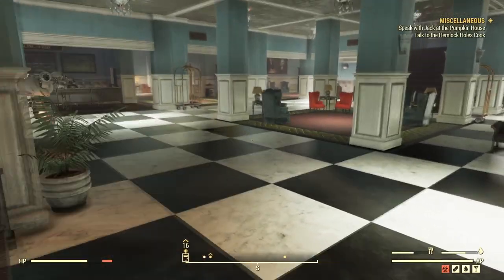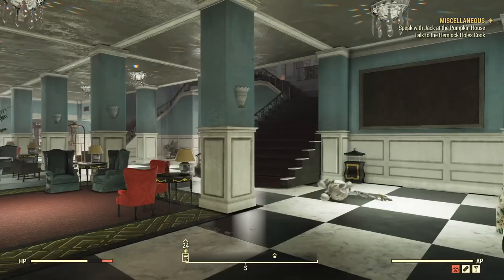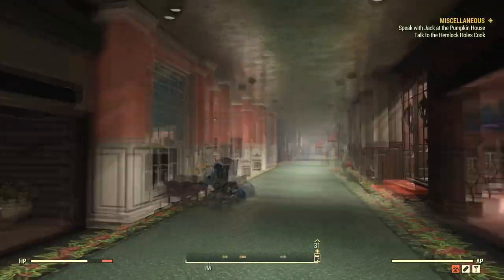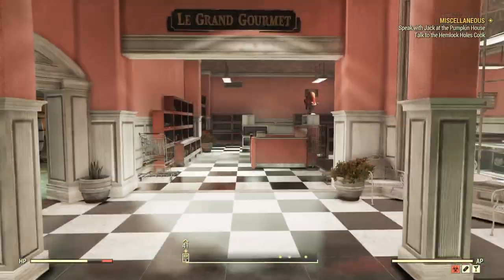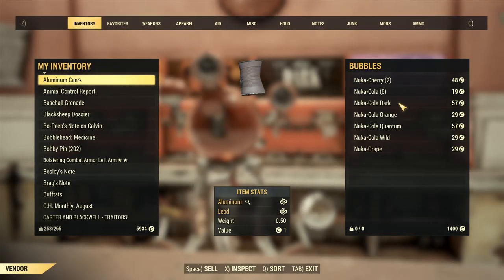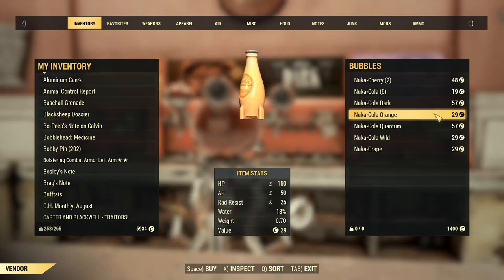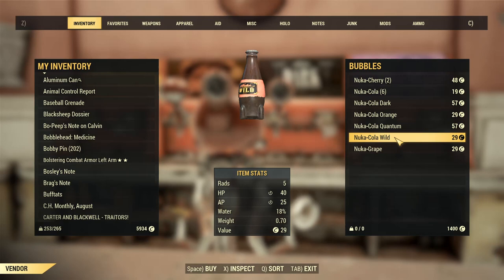As I was editing this video I decided to do a bit more research to see if there are any more locations for Nuka Grape, Nuka Orange, Nuka Dark, and Nuka Wild. And there were. If you go to White Springs there should be a merchant inside called Bubbles. I found Bubbles, but it's a pretty high price for these Nuka Colas — I think you're better off taking them from the first location.